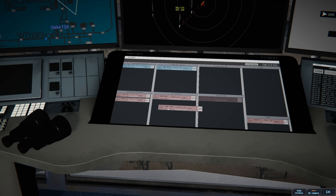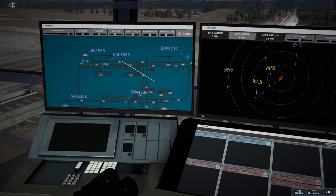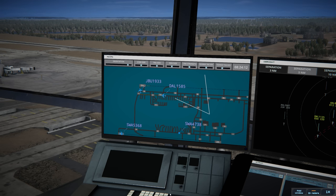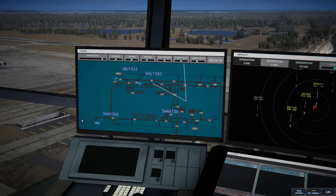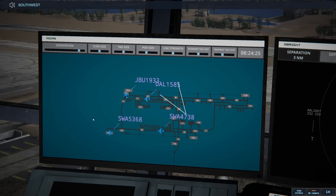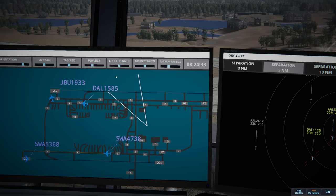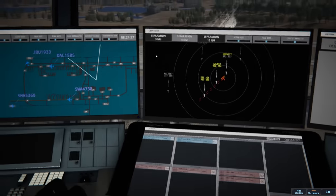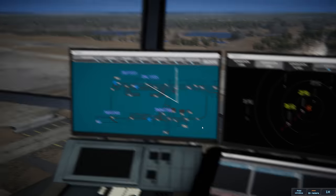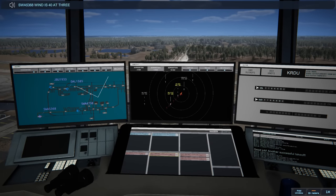JetBlue is going to be ahead of Delta — let me sort those strips. Delta 1585 runway 05 left via Bravo. It switches to AT at the last second — that's what's happening. Southwest 4738 ready to taxi: runway 05 right via Alpha. I'm trying to figure out what's going on with Delta but there's our departure. Endeavor 4717 contact departure. JetBlue is holding for the arriving American. Southwest 5368, winds 040 at 3 knots, runway 05 right cleared for takeoff.